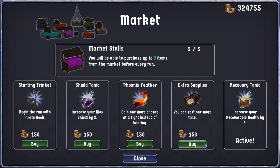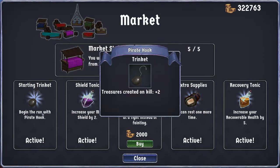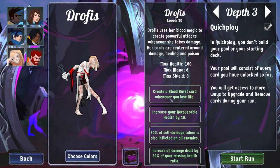I'm going to click on buying everything except for the Phoenix Feather. We don't need the Phoenix Feather. We did start with a Pirate Hook, which is incredibly good. Pirate Hook is, as you've seen if you've watched any of my other runs or if you've used it yourself, incredibly good at just letting you chain one kill into mass murder.